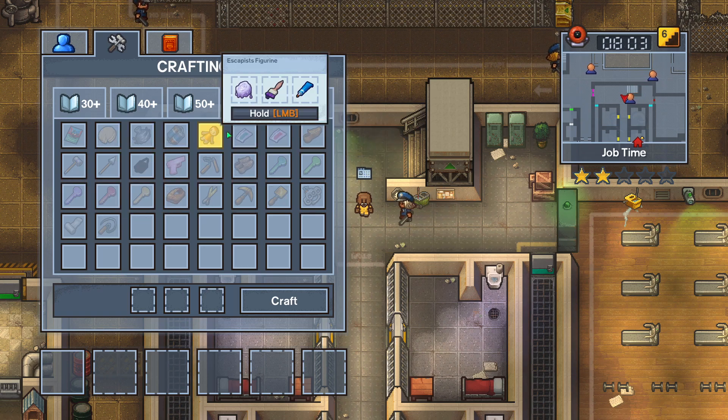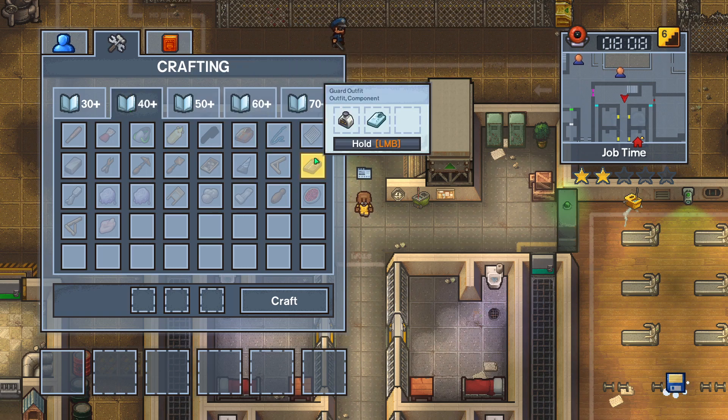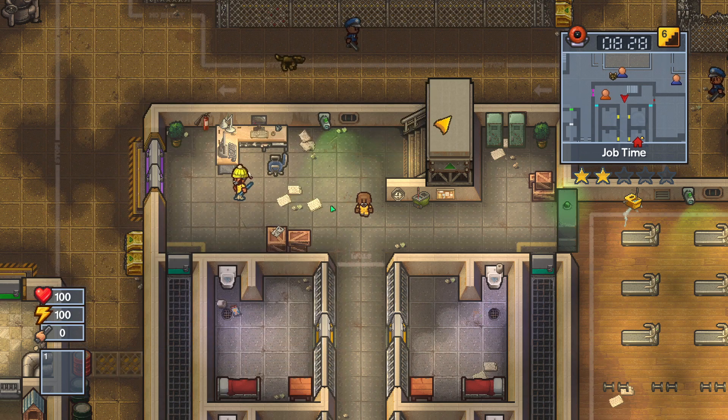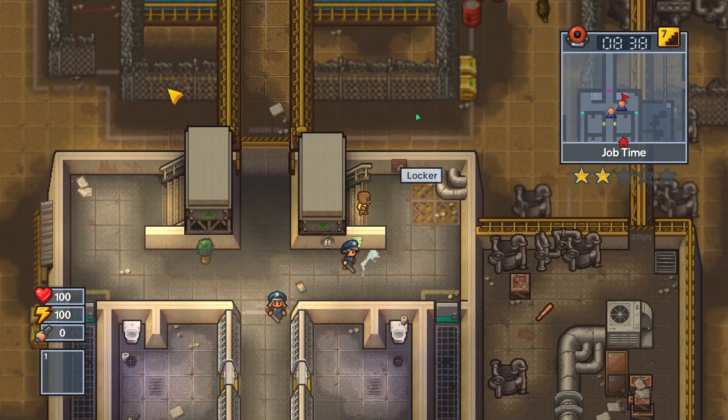Once I have the key, I should probably try and snag a guard uniform. Actually, I think I can craft the guard uniform - if I just bleach some normal prisoner clothes. Let's see - guard outfit: ink, bleach, and clothes from another inmate. So I get the key, I get a guard uniform, I get some cutters and a screwdriver. Whenever lights out happens, I go through the vents, exit at the top, then go down to the lower level.